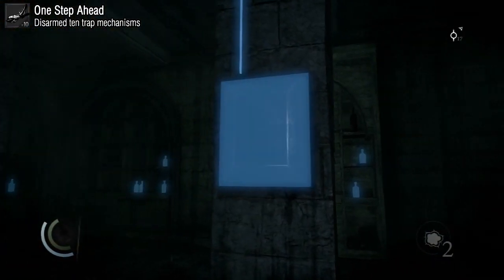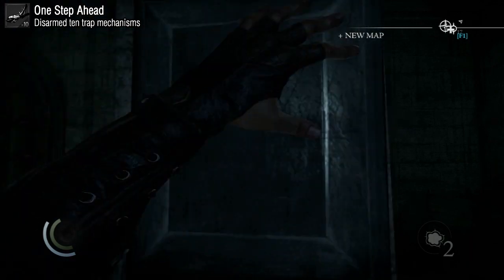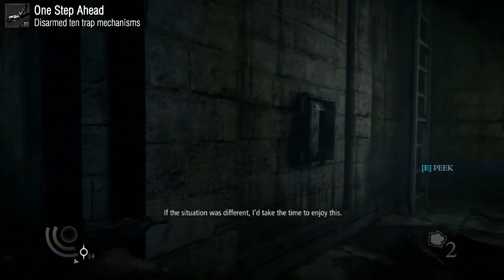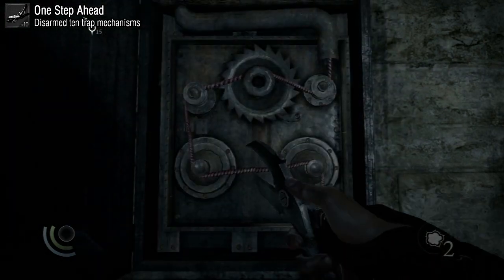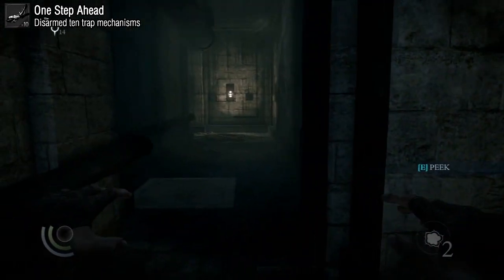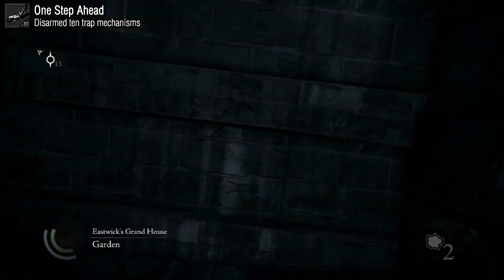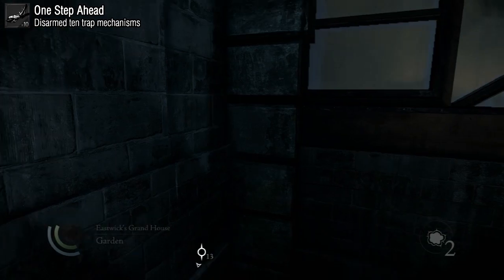For One Step Ahead you need the wire cutter, so make sure you buy it from your black market guy — that's the only way to disable traps. The first traps you encounter are before Chapter 3 when investigating Eren's house, and there are about 3 there. Traps can also be found around the city. If you've completed the main missions and still don't have this achievement, do the side missions — they take you to places with traps you can disarm to reach 10.